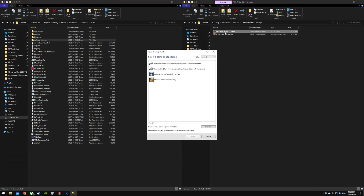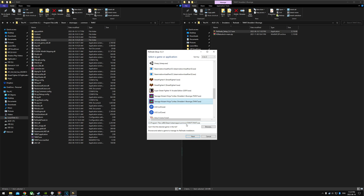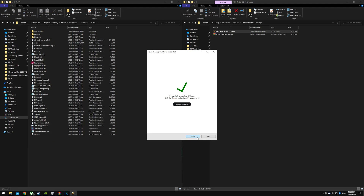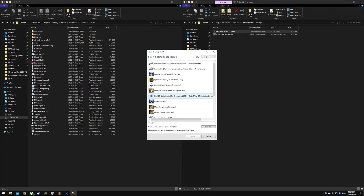First we're going to install Reshade. Go find your TMNT execution file and click Next. Pick Microsoft DirectX 10/11/12. I'm actually going to uninstall this and do it again just to make sure I get the updated version. If you install the wrong one, like OpenGL or Vulkan — that depends on your setup. For me, I'm using NVIDIA, so DirectX 11 is what I want. We're going to redo this.